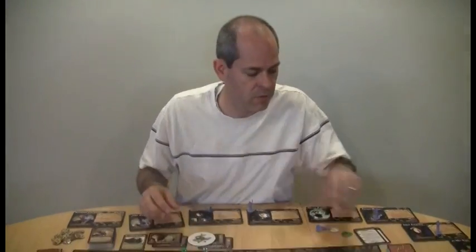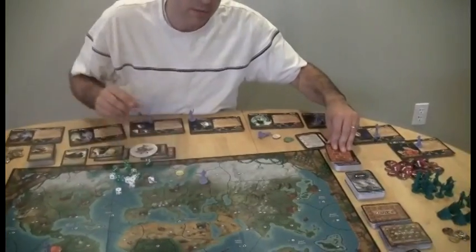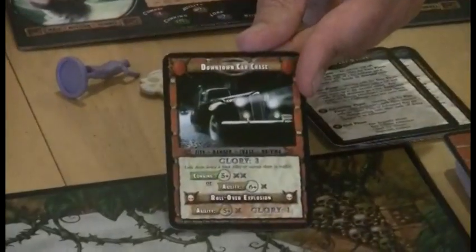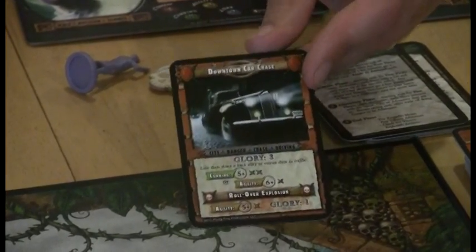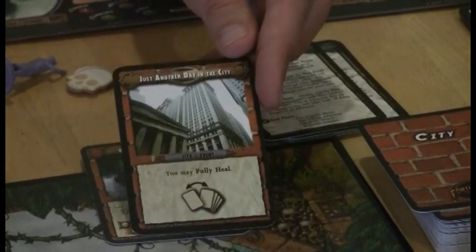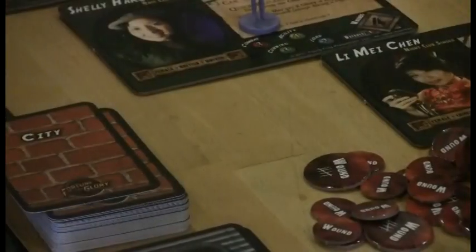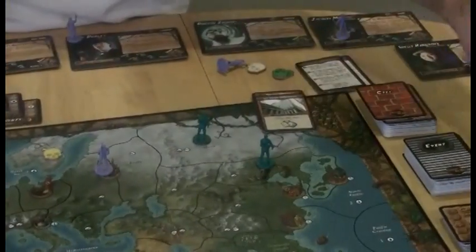Cities are where you sell artifacts. When you move into a city, you flip a city card — for example, entering Moscow might trigger another danger like a downtown car chase. Other city cards let you fully heal. If you've taken wounds in battle, you track those with wound markers, so you always know how many wounds you've taken.